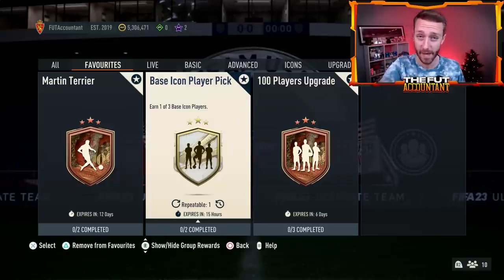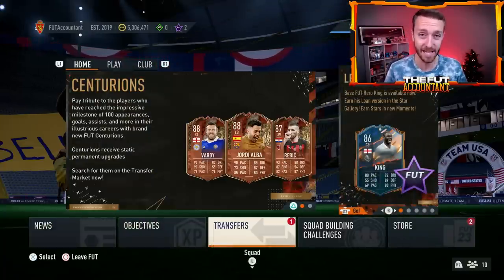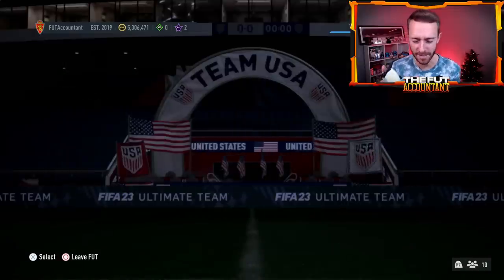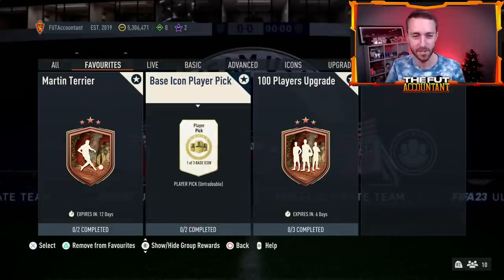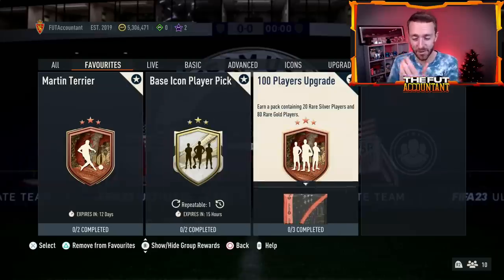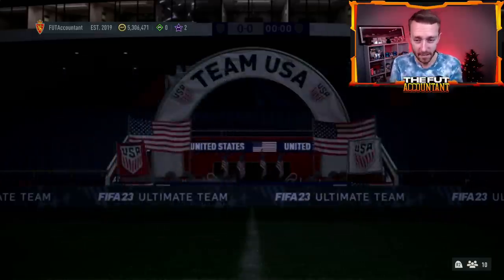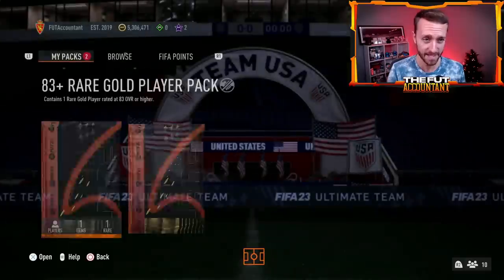Sundays recently — last week we got this Base Icon player pick on a Sunday. I think either today or tomorrow we're going to see another pack like this, whether it's a Base Icon player pick, Base or Mid, maybe a Hero player pick that we haven't had in a bit, or maybe a player pick that just contains some of the most recent promo cards. I think EA is going to release something like that either today or Monday. EA has been so mischievous lately with these upgrade packs and gamble packs — they have been doing stuff we have not expected.